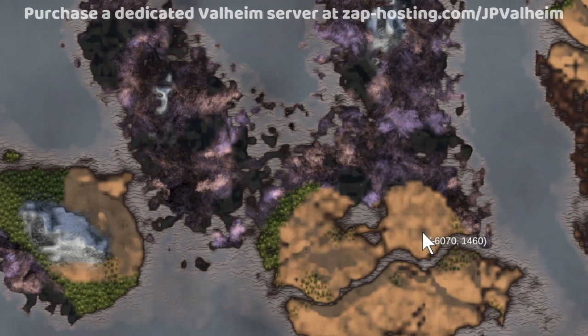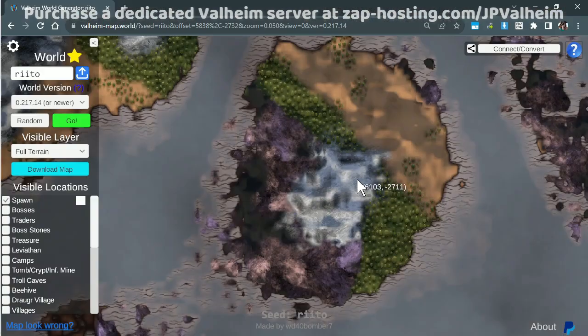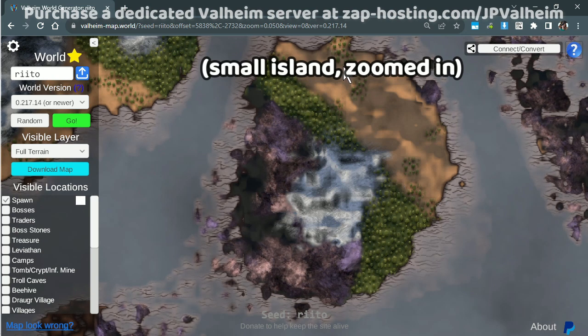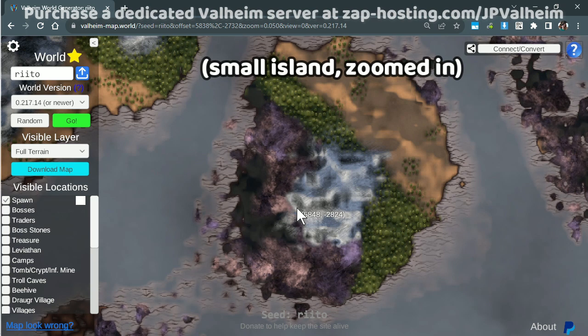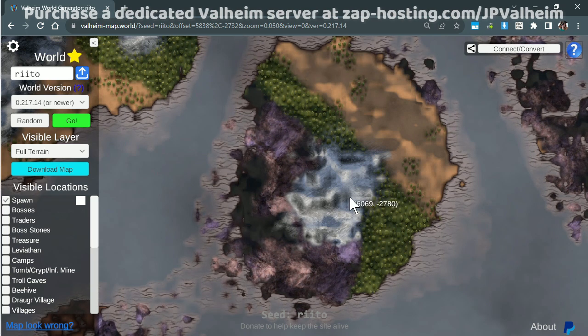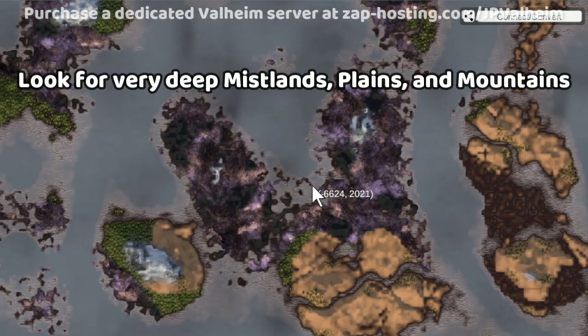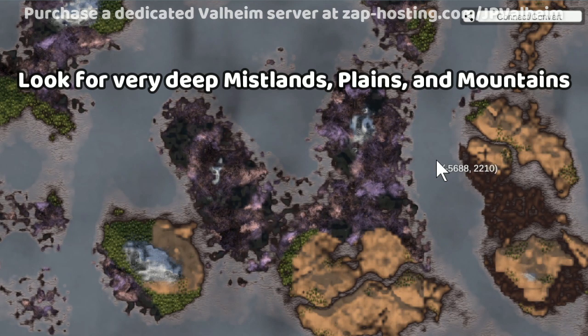But it's not just that — you need to be near some really deep endgame biomes. Here's a spot, for example, that might look appealing: it's got black forest, plains, mountains, and mislands. This is pretty good, and you could have an experience here. The problem, though, is that if you really like one of these biomes, you're gonna run out of stuff to explore real fast. That's why the next thing to focus on is the size of the endgame biomes that are near this magical base spot you're looking for.